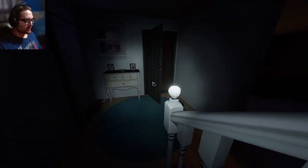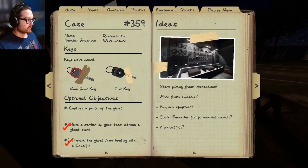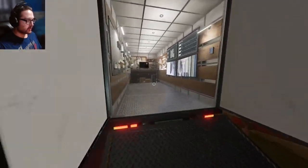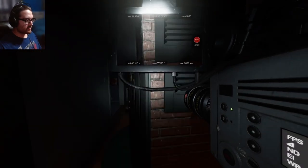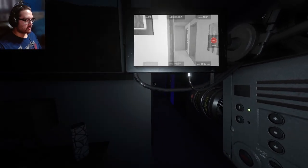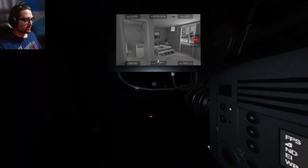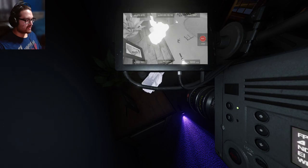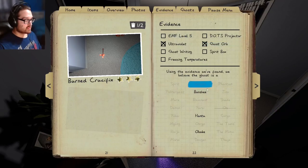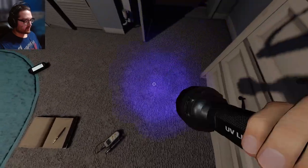I'm gonna take one or two sanity pills and then continue with the evidence, because the only thing left is the photo of the ghost. I took two sanity and I'm coming back in with three more equipment. Hoping I just get lucky here finding ghost orbs as I walk in. I'm trying not to get hunted right off the bat. Banshee, Hantu, or Obake — it didn't get super cold, so Obake — I should be looking for fingerprints.